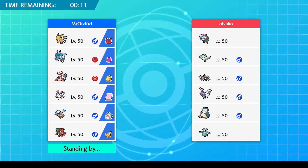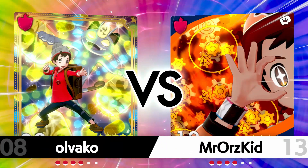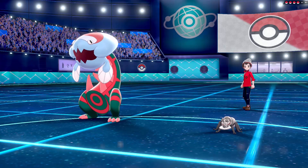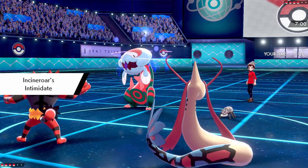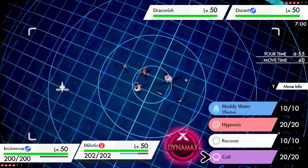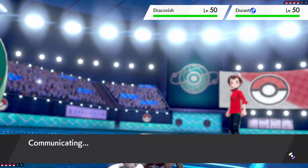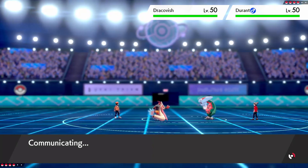The strategy is to bring Incineroar and keep switching him in to cycle intimidate while Milotic sets up coils. I don't know if it'll work because he has Togekiss and Butterfree, but we can just fake those out. If we can get Milotic to at least two coils, then Gyarados and Milotic should be able to clean up. He leads Durant and Dracovish - that's actually really good. We put them at minus one and hard switch into Incineroar for a second intimidate, then get a free coil.